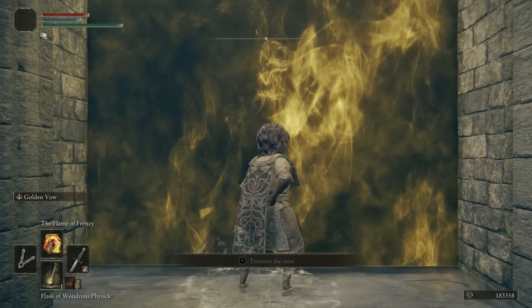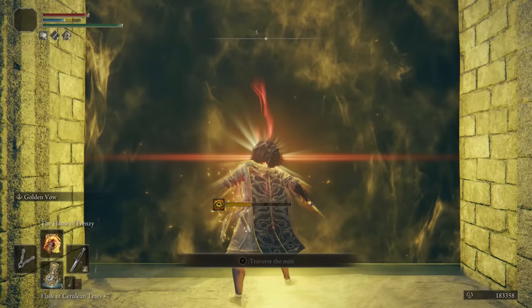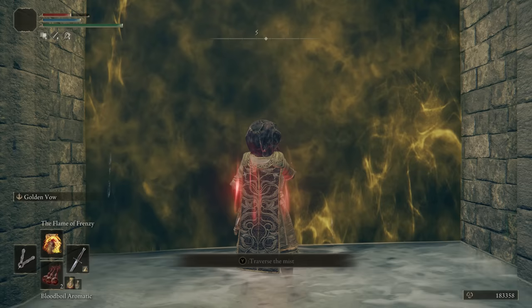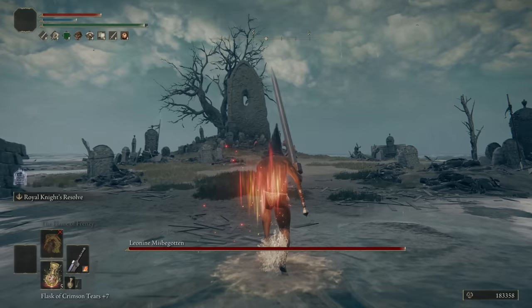I now have everything I need to take my Greatsword up to plus 24 and start one-shotting some bosses. I'm going to show in double speed the pre-buff routine I used for this first fight. For your sanity, I'm not going to be showing the pre-buff routine in every fight. There are a couple fights later on, like the Godskin Duo, where the buff routine is actually part of the fight, so I'll use those to demonstrate the full buff routine once we have all the items.